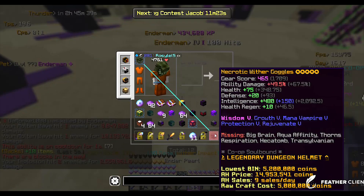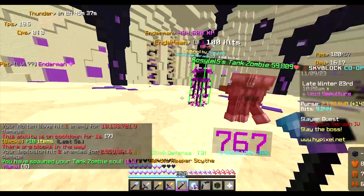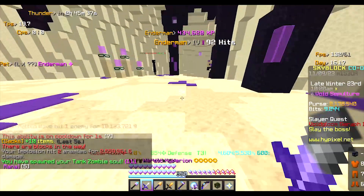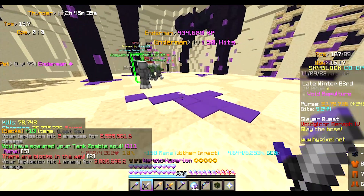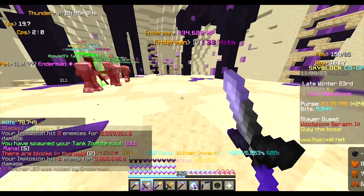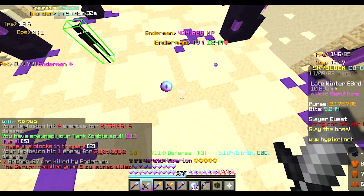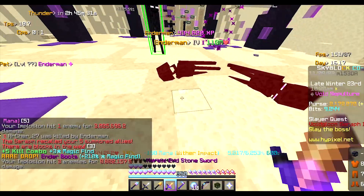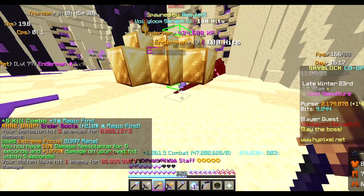After this, swap to the reaper mask, summon your tanks, and switch back to the wither goggles. Now comes the most important part: make sure you earn 10 crimson stacks. Then, when the boss exits its hit phase, hit it once with your hyperion, switch to your endstone sword, use its ability, and use the midas spoon. Don't worry if you miss — your next hit will apply that same damage boost.